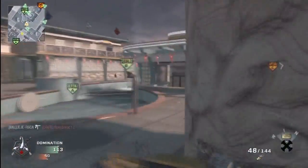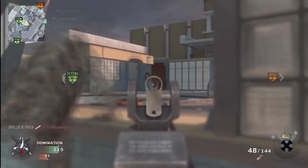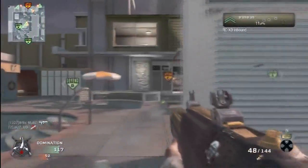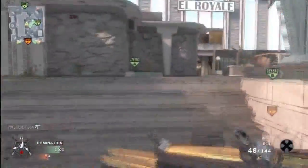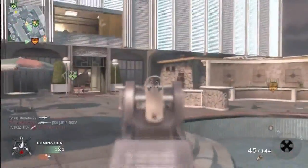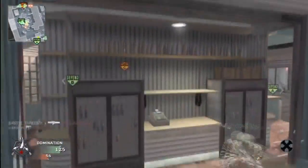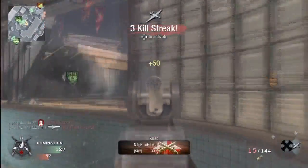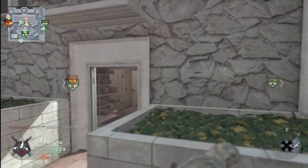Let's say we're holding A and B flag. The enemy will generally spawn at C flag. The only exceptions are if they're holding another flag, or if our team push too far into their spawn — to prevent spawn trapping, the enemy will spawn outside of the C area. So think about that when you're playing. There's no reason why you can't tactically defend, wait for the enemy to come to you, and rack up the kills that way.